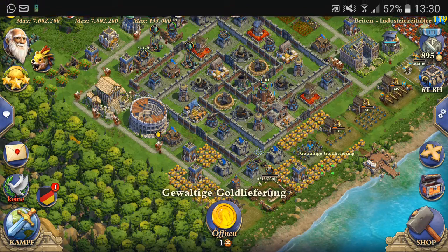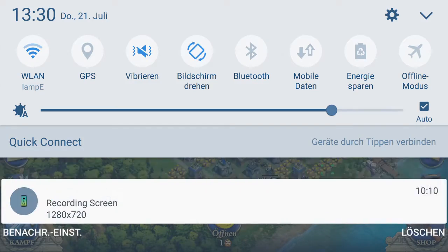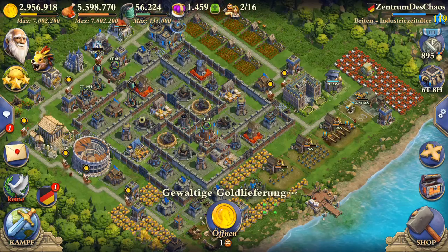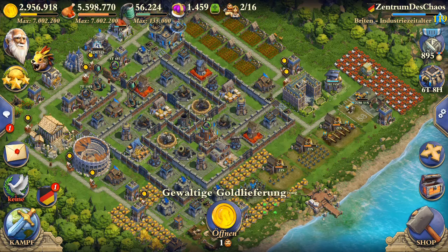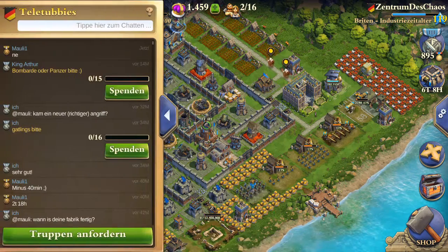Nothing against the mortars — they are nice units — but they have really long train time and nearly no range. Someone told me they have four range — okay, four range is not bad. If you want, just put it in the comments and I can train some mortar army constellations and attack with them to see whether they are quite useful or quite useless. I can do some special attacks for you — only cannon raids, only mortars, something like that.